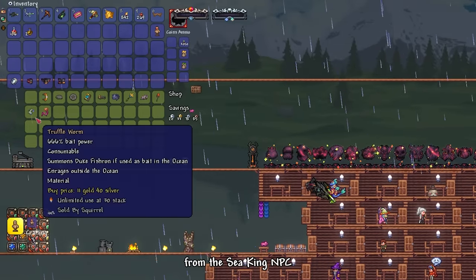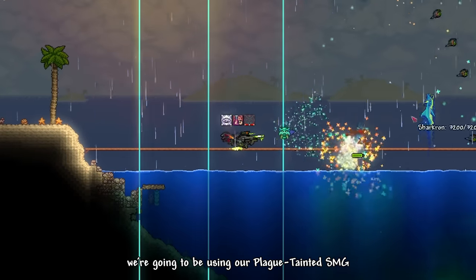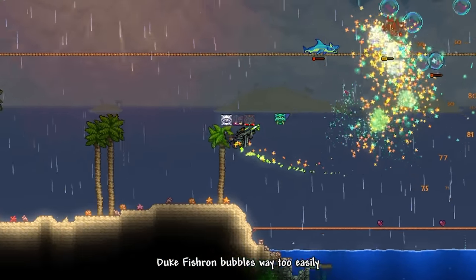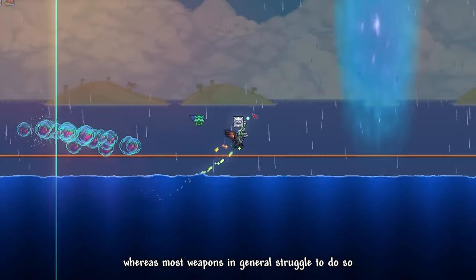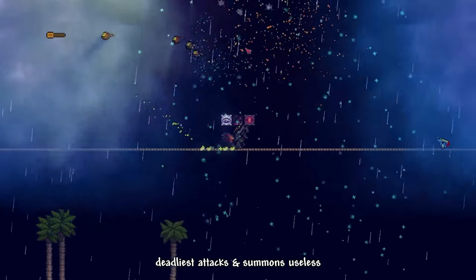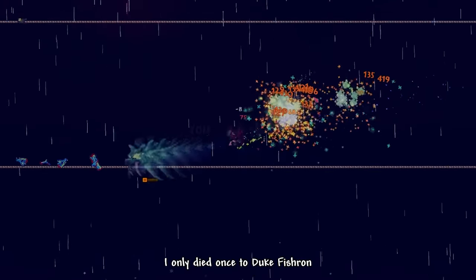I bought some Truffle Worm from the Sea King NPC, then went to the ocean to fish and summon our next boss, Duke Fishron. We're going to be using our Plague-Tainted SMG against this abomination. This gun absolutely shreds Duke Fishron's bubbles way too easily — they literally become as fragile as a real-life bubble, whereas most weapons struggle to do so. Its explosive AOE capabilities and homing properties render most of Duke Fishron's attacks and summons useless, meaning you only have to focus on dodging his dashes and water tornadoes. Due to how powerful this weapon is, I only died once to Duke Fishron.